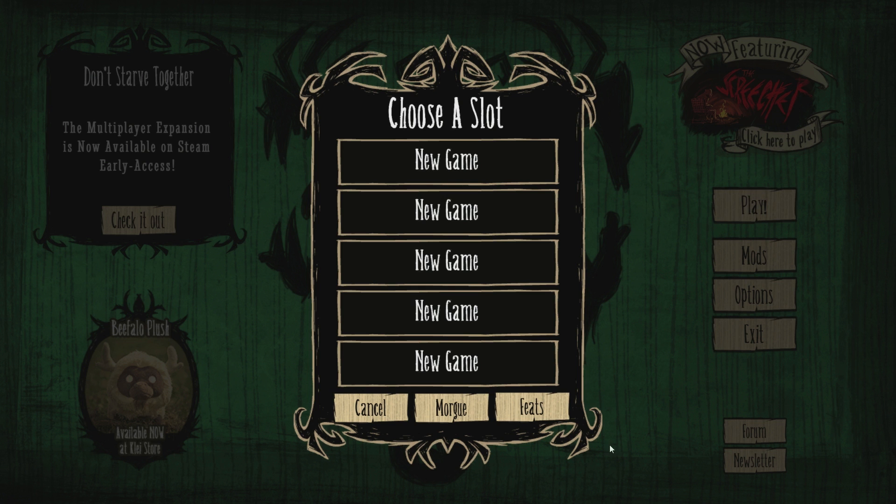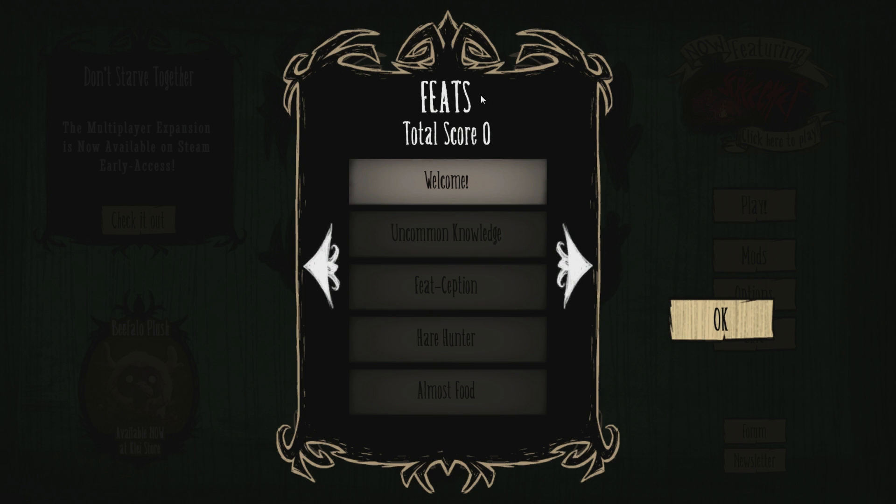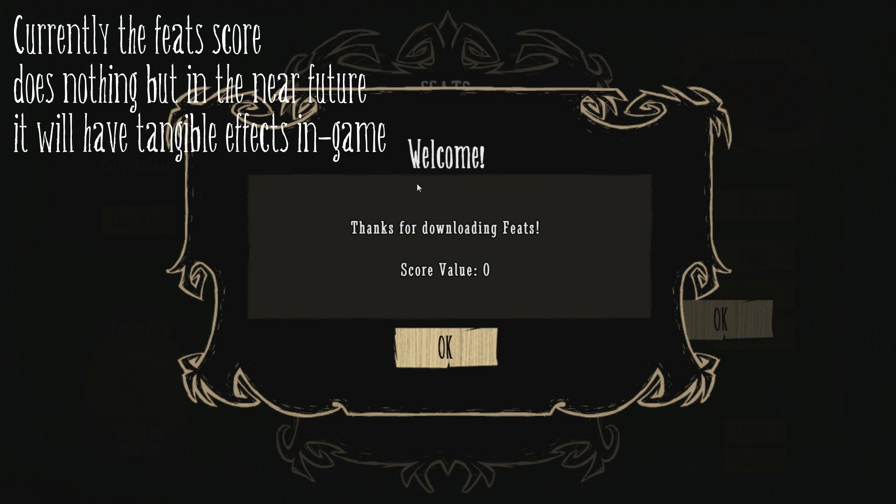What it does is it adds a new button next to the morgue, so you've got the feats part now. And if you go here, it's basically like an achievement system. There's quite a few achievements in here already, although Debugman is planning on adding new achievements on a weekly basis.